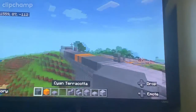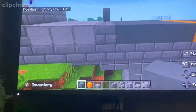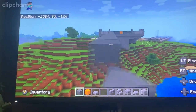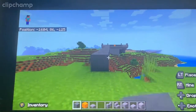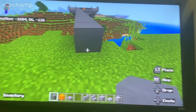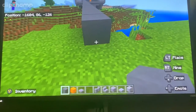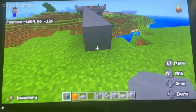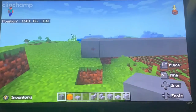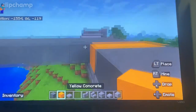So what I want to do first is grab your cyanuricotta and just build basically a road. Go from one end all the way down to wherever you're bridging from and to. Build your whole entire road and then once you get to your yellow concrete section...